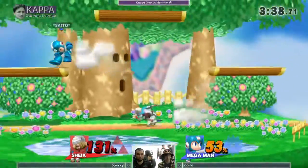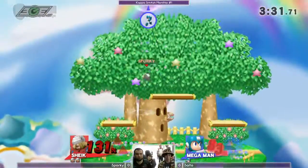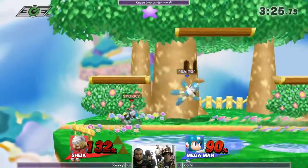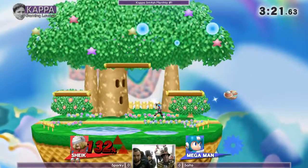Goes for the dash attack but he gets the ledge so he doesn't hit him. Good spacing on that back air. Up-tilt will not quite hit him through his shield. Going for the hard reads, getting a little bit impatient here. Seeing Sheik live to 132, and that'll be it. Good two-stock there by Sporky.